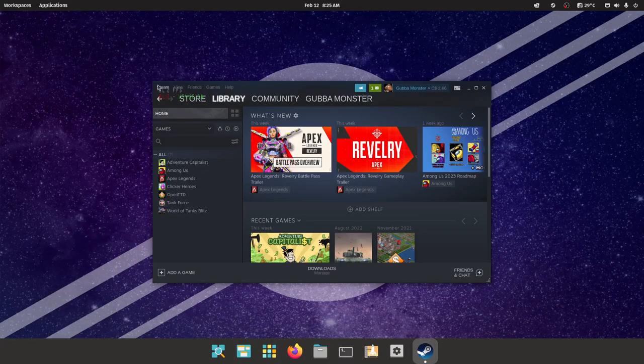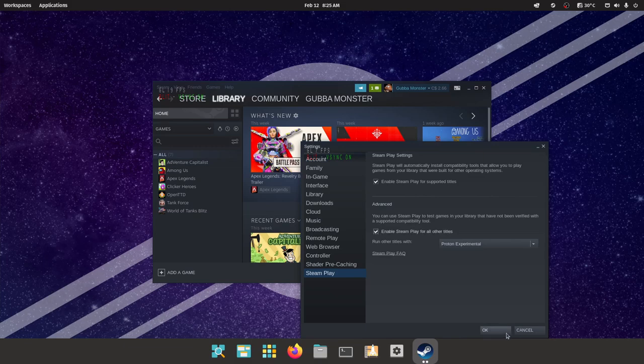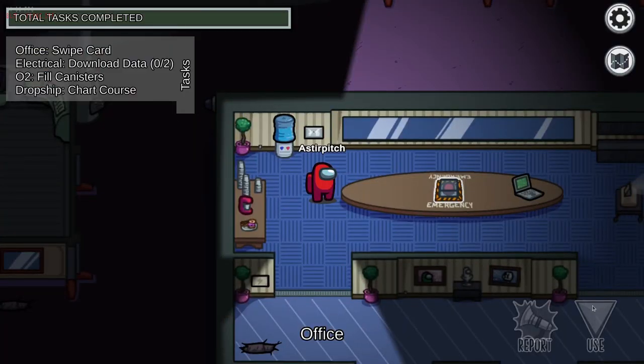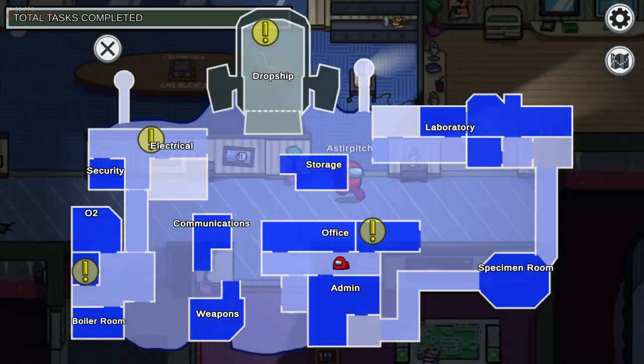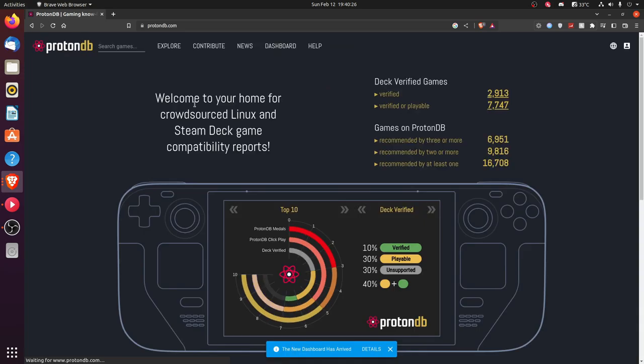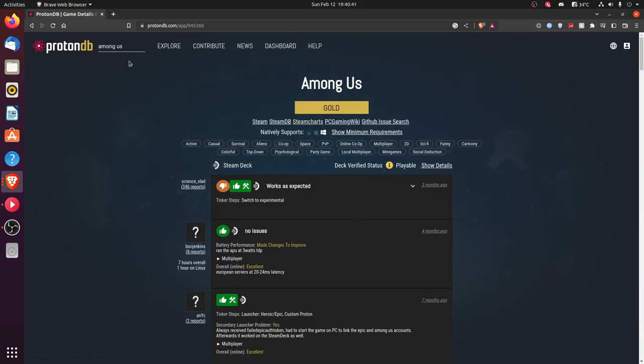Now we have Steam, but we can't just play Windows games yet — one more step. While there's an extensive collection of games on Steam that work natively on Linux, some won't. Many titles like Cyberpunk require actual Windows. Go to Steam Settings, head to Steam Play, and make sure both boxes are check-marked. This enables the Proton compatibility layer, based on Wine, which emulates Windows games on Linux. You can run the majority of Windows-only games this way. If you're unsure how well a game will run, head over to ProtonDB, search for your game, and find a rating plus troubleshooting help.